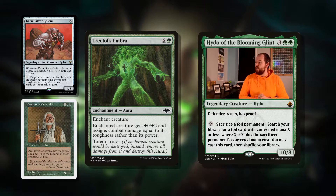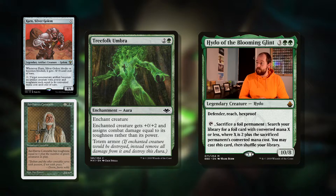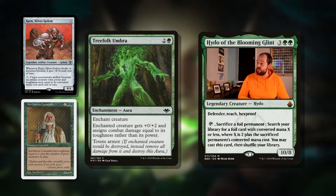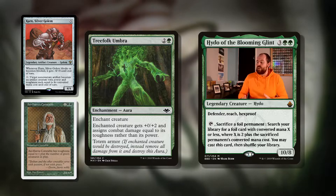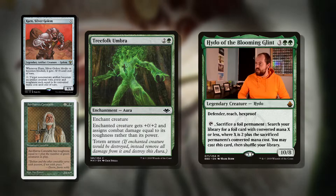Treefolk Umbra — three mana for an aura. Enchant Creature gets plus zero, plus two, and it sends combat damage equal to its toughness rather than its power. It's got totem armor, so if our commander would be destroyed, instead destroy the totem armor. This makes our commander into a 6/6, which is quite the beatdown machine. If someone tries to destroy it, we just remove the aura and then we've got our 0/4 again.